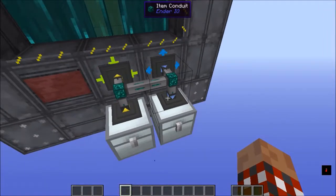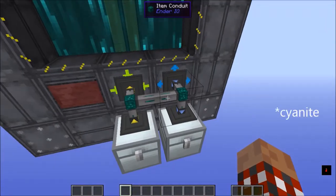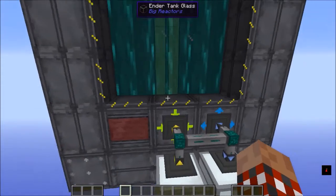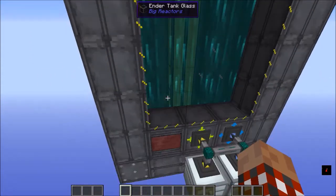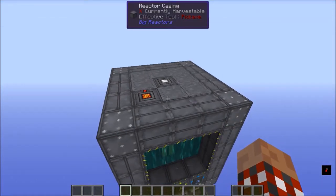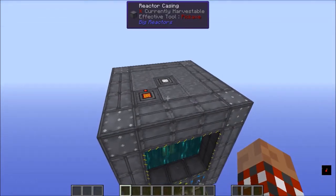This one pulls out and that one's putting in, and you can tell I've got different colors on here — different channels — because the waste coming out is blue and the Yellorium going in is yellow, so it makes sense. This reactor does about 2000 RF per tick. It's not a super big one, but it works nicely.